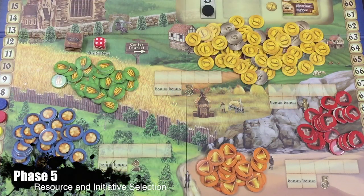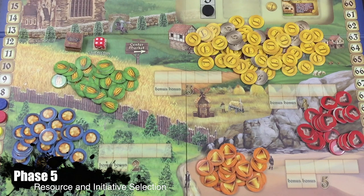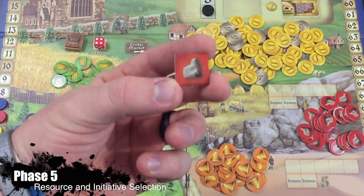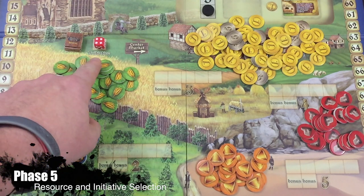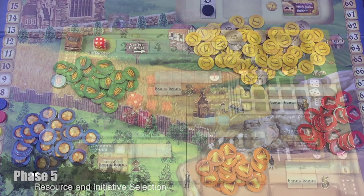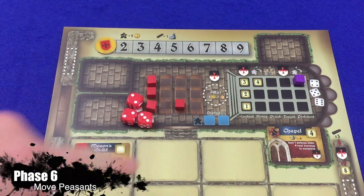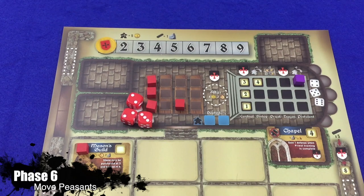Instead of placing a die on a resource spot, the player may place it on the board in the space above the word 'initiative.' The player then takes the top token from the pile and gains the indicated reward. Only one die may be in this space at a time. Phase six is the move peasants phase. Each player starts the game with one peasant move. For each peasant move a player has, she may move a peasant one space to the right in an effort to get peasants to the baptistry. If a player has multiple peasant moves, she can spend all those moves to move one peasant multiple times or split them up amongst her available peasants.